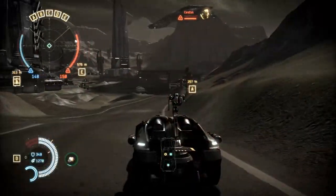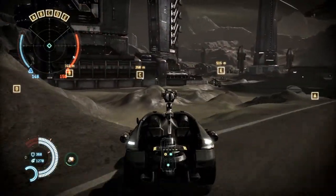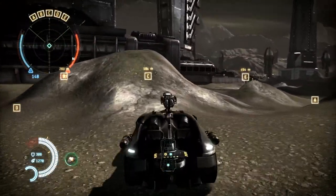Players are always surprising us with the ways that they use vehicles in Dust514, and that's great. That's the sort of thing we like to see. One of the most recent things we've observed is that players like to drive the LAV and jump out mid-flight to get to areas of the map that they hadn't been able to get to before.